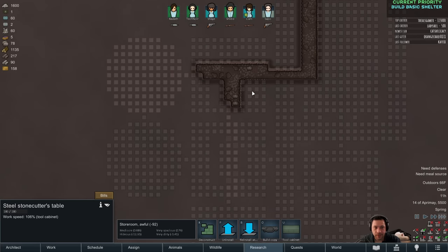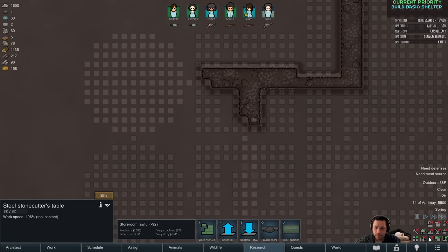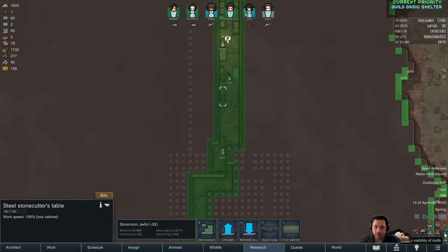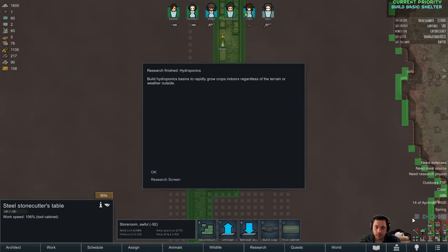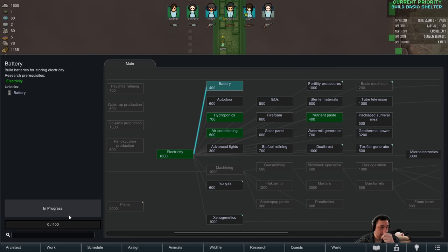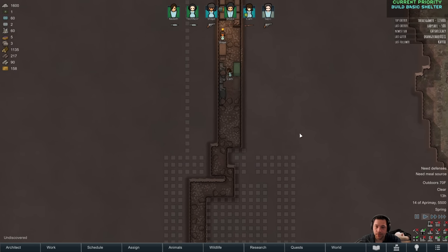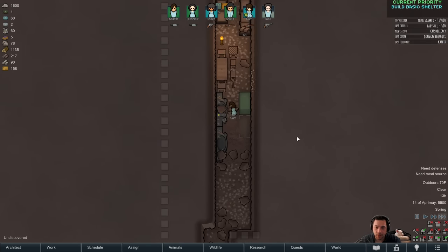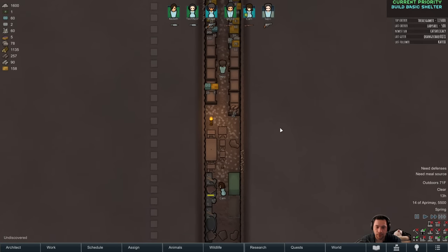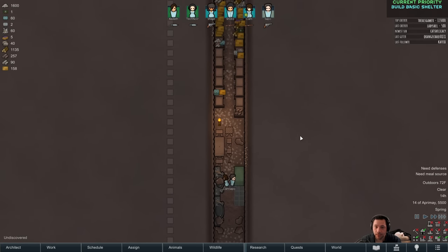We've eaten about 42 meals already. We've found no thin rock roof, which is nice. Hydroponics research is now done. Hydroponics needs to be paired with battery because sunlight isn't always on — without a battery, you'd have to generate way more power for the peaks.